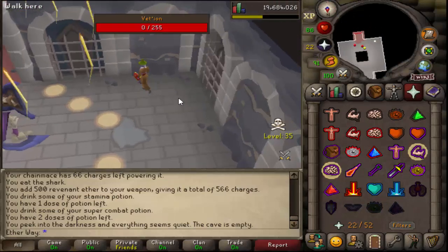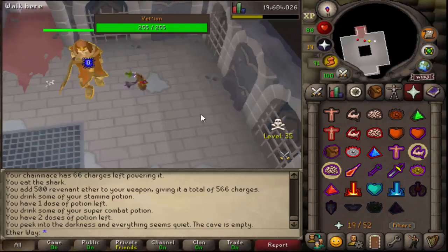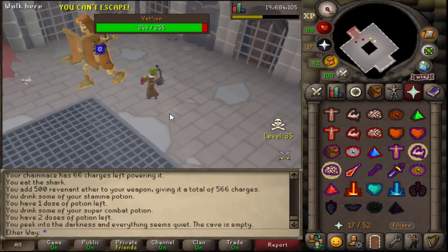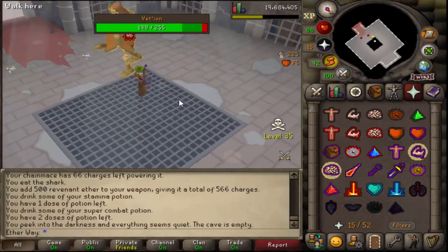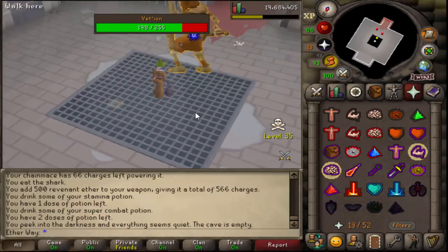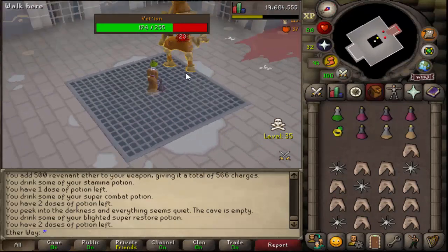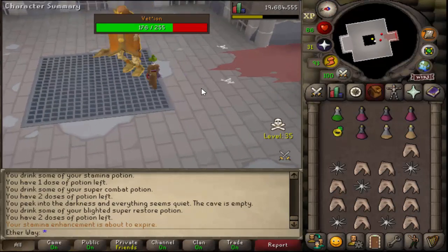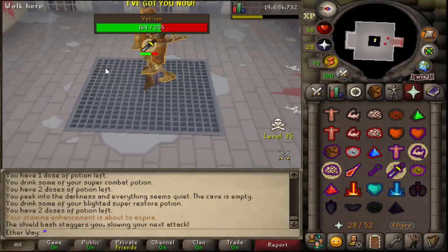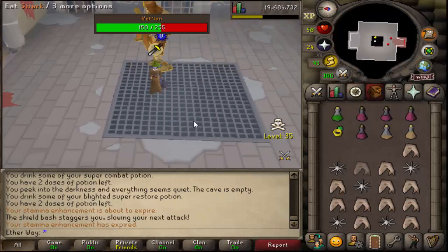The shield bash is really the only annoying attack. When you kill his first form, he changes and has a large area attack — run away when that happens. If he shield bashes and you run under him, he'll still hit you, so run to the sides or away from him. Prioritize clicking away from him to save yourself from damage instead of trying to get an extra hit in. If you get hit by a shield bash for 30, you can't attack him for a few seconds.